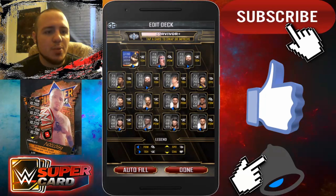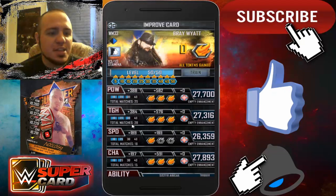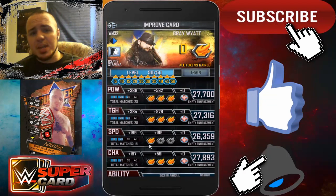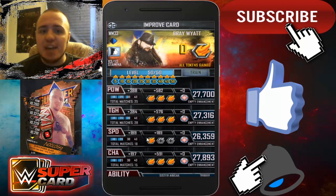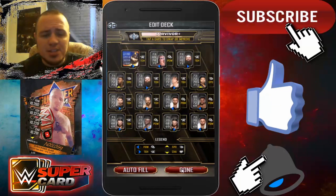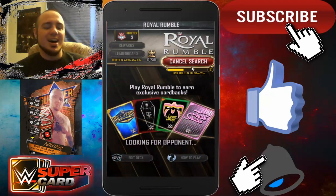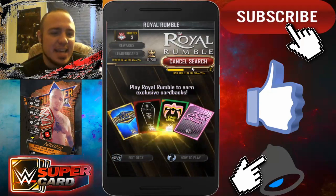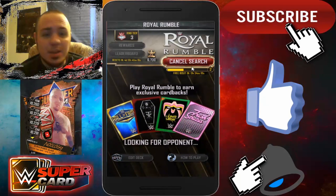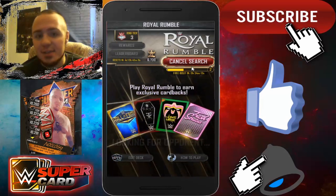So if we take a look at Bray Wyatt's stats before I play the match — his power is at 25, his toughness is at 28, his speed is at 18, and his charisma is at 15. After I play this match, you guys will see that some of his matches actually went up. So just keep playing Royal Rumble mode with the card you want to get the matches played for. I really wish I would have known about this sooner because it would have made getting the matches played for my cards a heck of a lot easier.